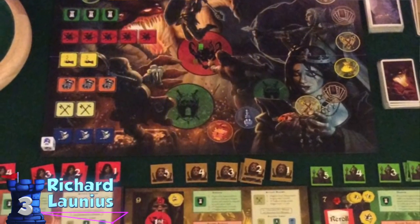Number three is Dragon Rampage. I like this game so much that it's one of the Dice Tower Essentials games that's going to be reprinted either later this year or next year. Dragon Rampage is another dice-rolling game — Launius likes dice.